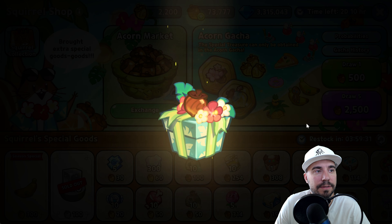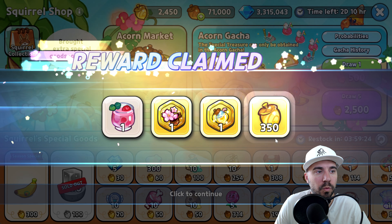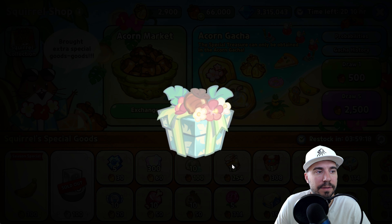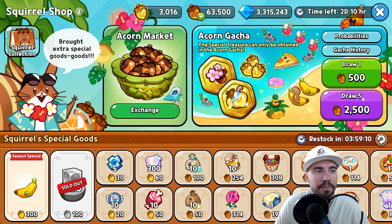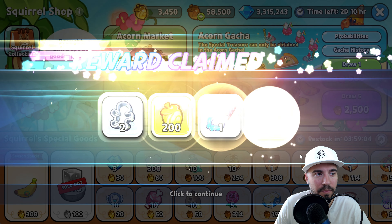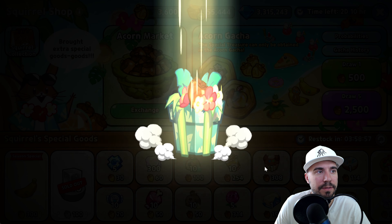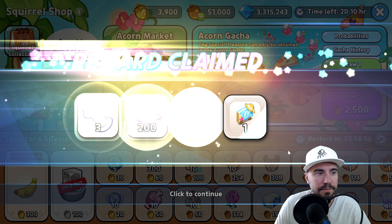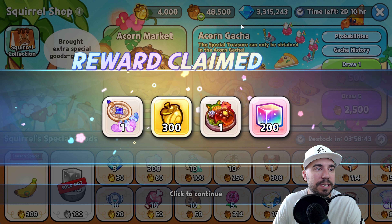Let's do about 50,000 acorns worth of pulls here — I do have a ton of them. Doubling up — that's a great one. Not bad. Good stuff. Lots of items. Let's go a couple more. And that's roughly 50,000 acorns, my friends — a little bit more than that. We'll continue to do the rest.